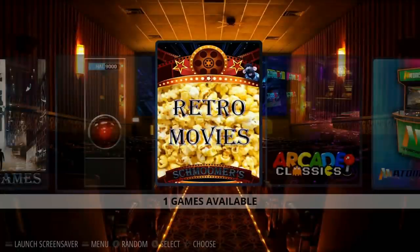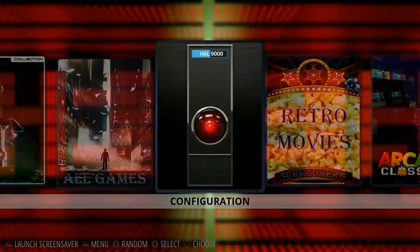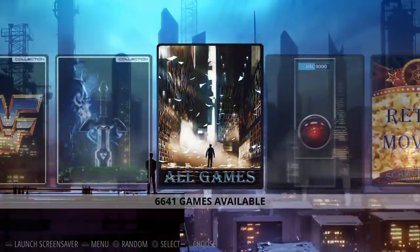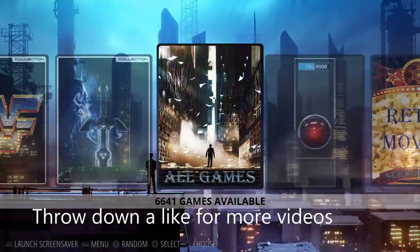The Xbox 360 controller wasn't working right on startup — a keyboard had to be connected to remap the controls. Other than that it runs really well. If you connect to the network you can find movies on your network, but it does not come pre-loaded with movies. In total, this image has 6,641 games. Now let's go through the different categories, play some games, and then share final thoughts.